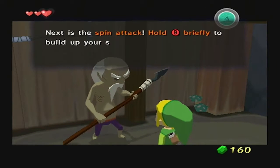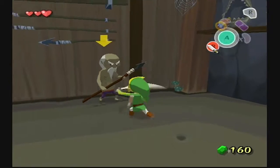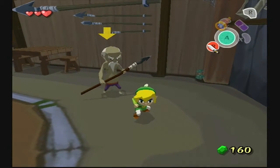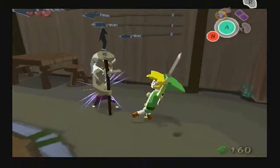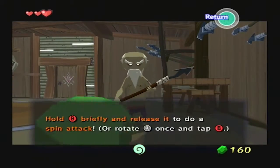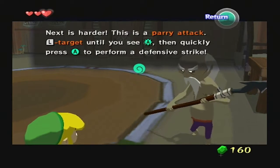"Next is the spin attack. Hold B briefly to build up your strength, then release it. Or rotate the analog stick once and press B." Oops. I'm not very good at getting the analog stick to go around in a circle on command.